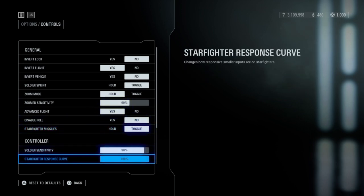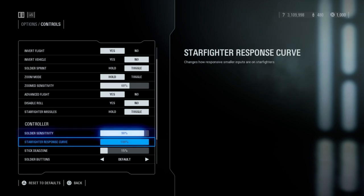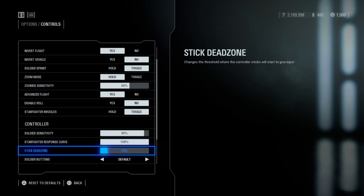So let's go on — we have the soldier sensitivity, I play on 90%, so really high. I can recommend a high sensitivity; it's really important in this game to have a high sensitivity. The starfighter curve — but who plays the starfighter anymore, so it doesn't matter. And the stick dead zone I have at 15%, which I think is great, but stick dead zone is really up to you.